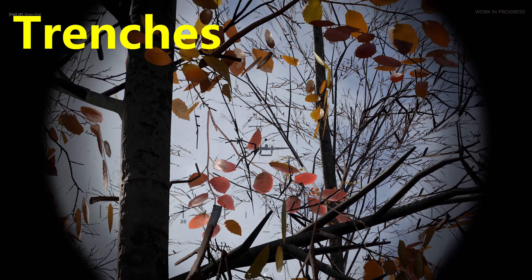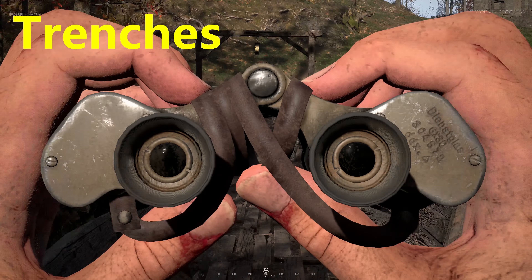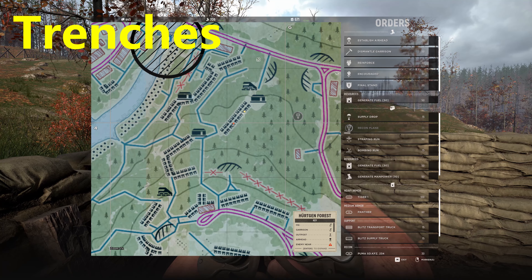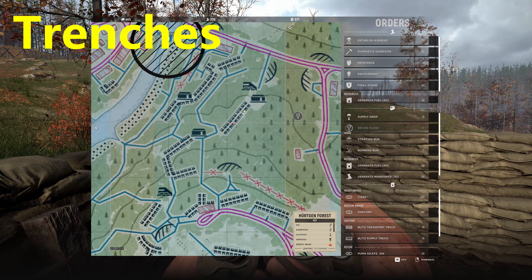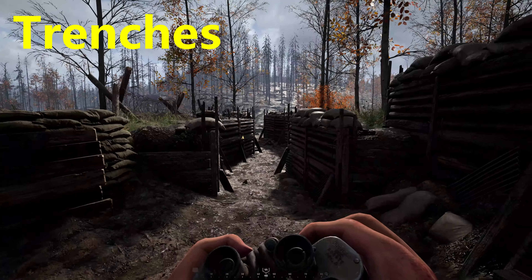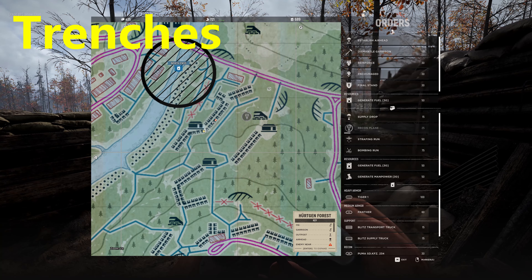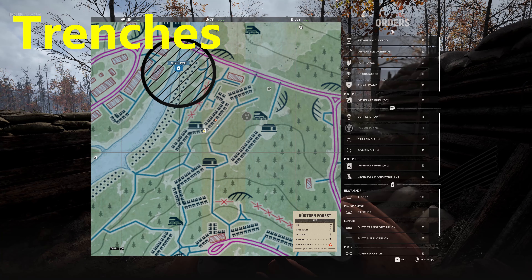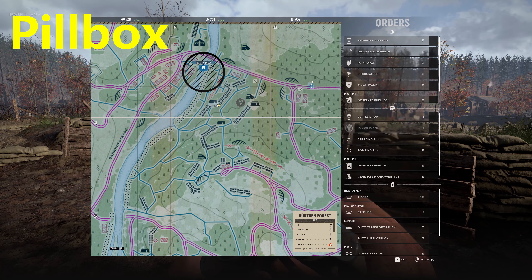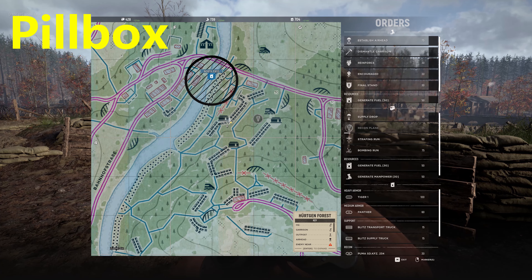Let's move on to trenches. There are three different kinds of trenches in Hell Let Loose — let's just call them short, medium, and tall trenches. I omitted the short kind, and you'll soon see why. Medium trenches do not hide you, and as you can see, neither do tall trenches. But lots of times pillboxes like this are placed in or near trench systems, and they do hide you from recon planes.